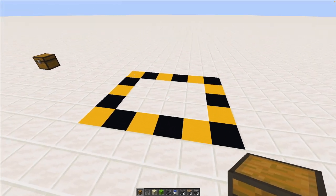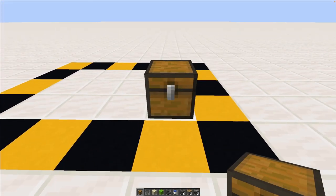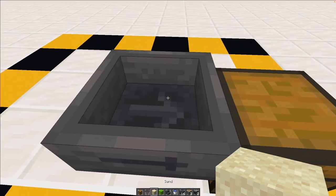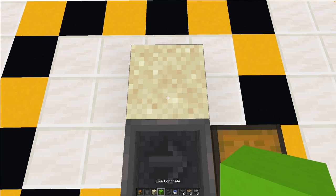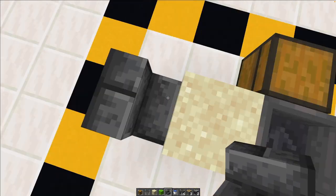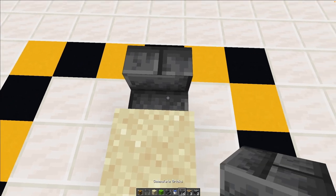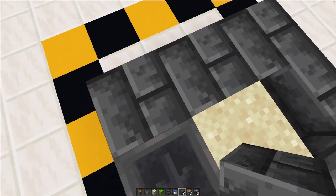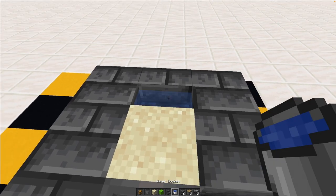Starting off our build, we're going to go in the bottom right corner and place down a chest with a hopper flowing right into it. Behind that hopper we're going to put down a sand block, and then behind that sand block we're going to put our stair with the shorter bit facing into it. Then we're going to put our building blocks — two right there and three along there — and go ahead and fill in your water.